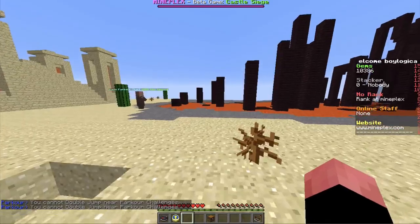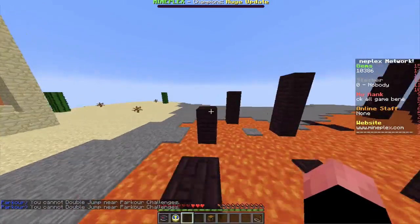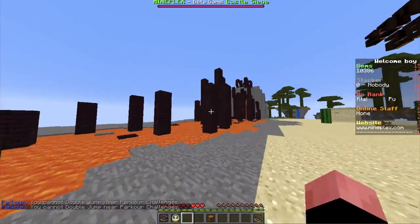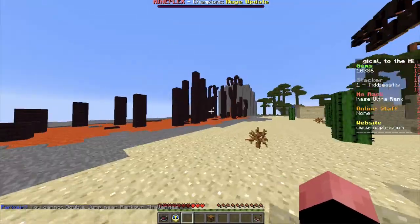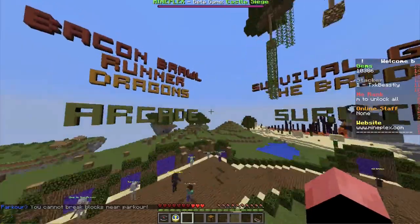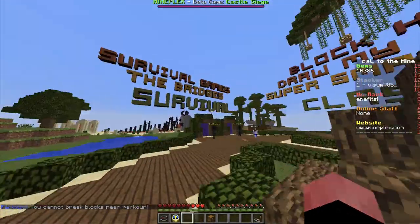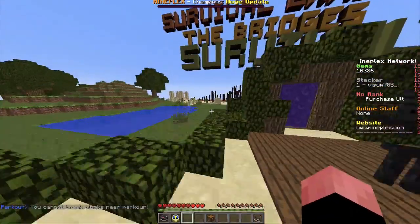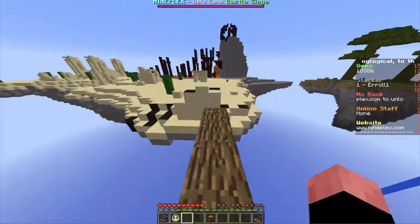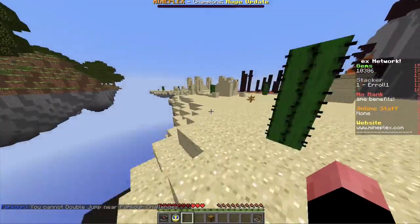Now, how to get gems by doing parkour. Everyone on Mineplex practically knows this — it's basically a place you can go in the lobby. I'll show you how to go back and do it. You just go back past survival. Also, don't double jump there — you have to take the bridge, otherwise you'll fall. You cannot double jump in parkour challenges.